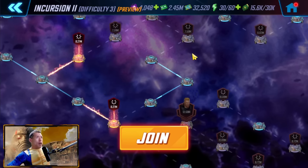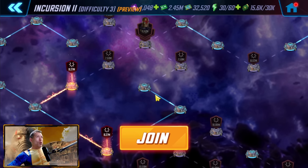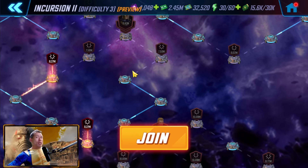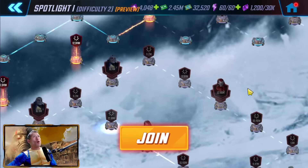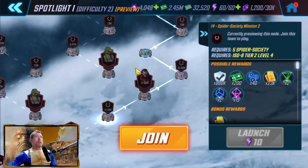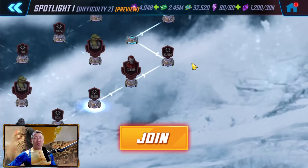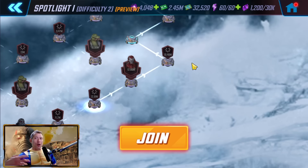A lot of the decision depends on what you and your alliance mates have. In Incursion, there are sections with three lanes each, which means someone can float on each side — one person doesn't necessarily need Bifrost built up. If the rest of your alliance has Bifrost handled, you can skip it. The same logic applies to the Spotlight Raids, which have four different lanes with two people in each lane.